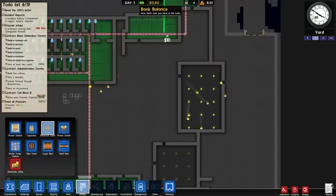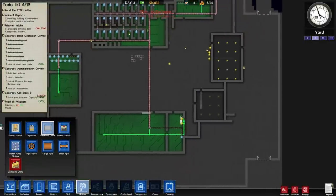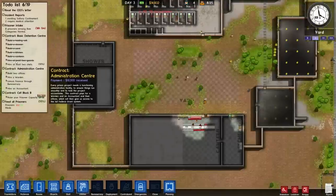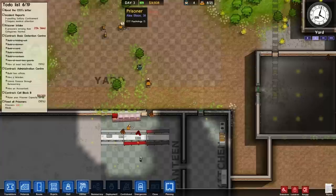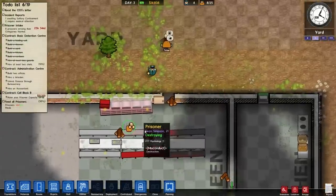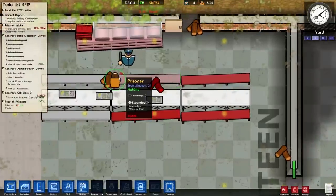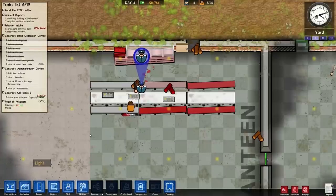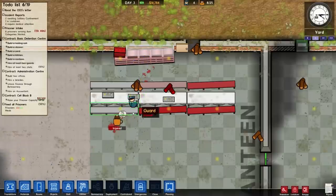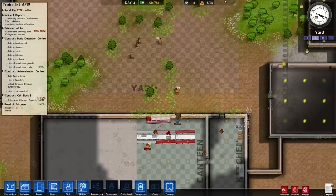Utilities — we're going to need to make sure we have power to these new areas. Unfortunately there is one guy who's just so pissed off that he's destroying everything for no reason, so my guard is going to go beat the crap out of him. Go ahead and beat the crap out of Sean Simpson. He's subdued him and is taking him to solitary confinement.